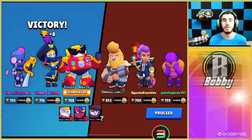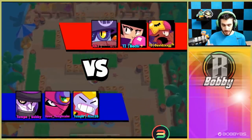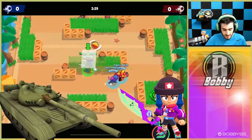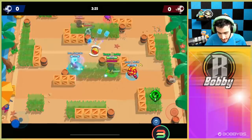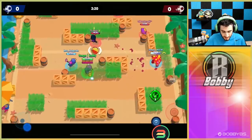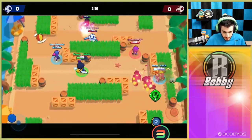We're going to do one more Brawl Ball game. Let's hop into it and see if we can find a weak opponent and pick it apart throughout the game. Here we go into our next game - we're facing BB, Daryl, and Sandy. Sandy is a male by the way - it's a he, not a she, just so you guys know.